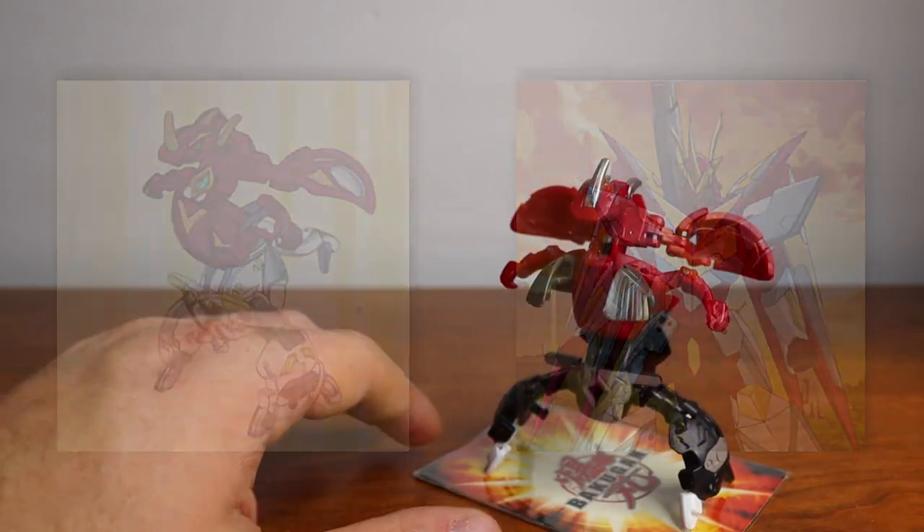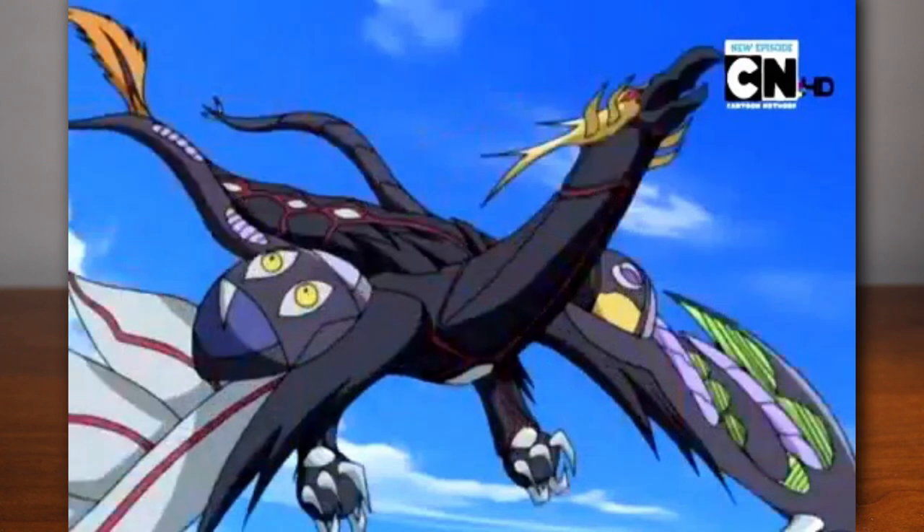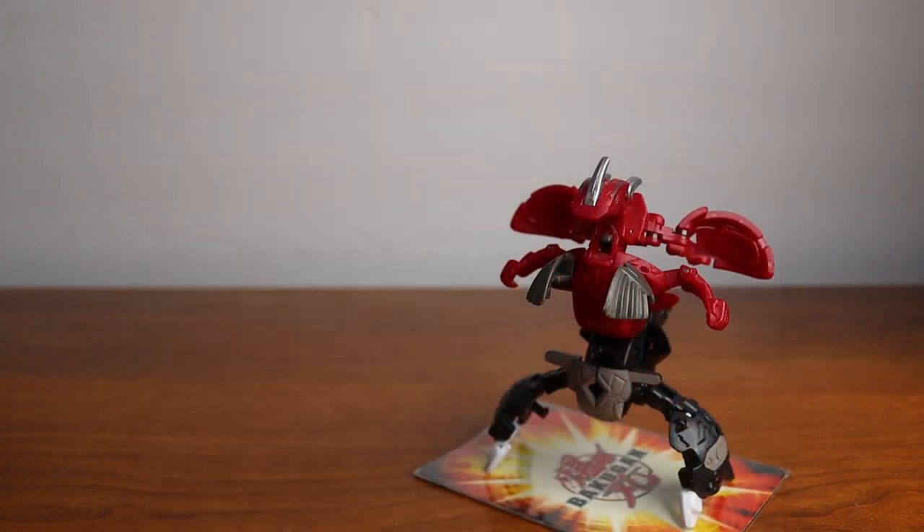There is one more Sky Raider combination, which is Gliderak — a pretty cool name. It is a combination of Kokodor, Mutabird, and Betadron. If you have those, you can combine them and they form almost like a giant winged bird creature. It's pretty cool. I'll go ahead and pull up pictures of all those so you guys can take a look.